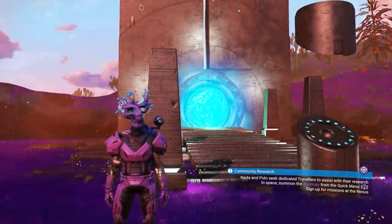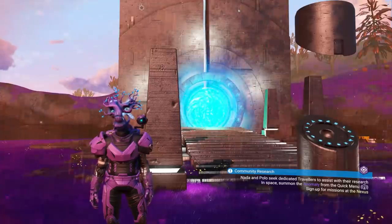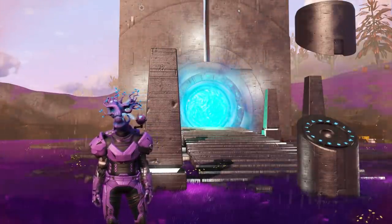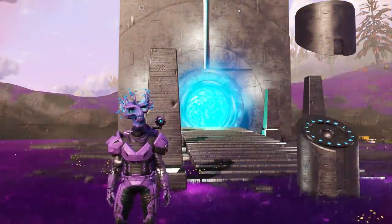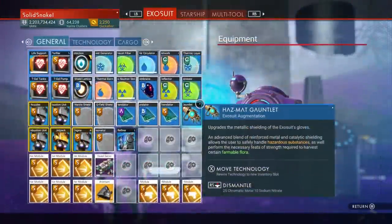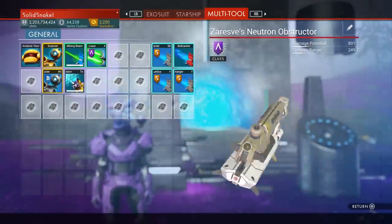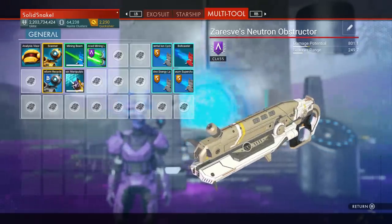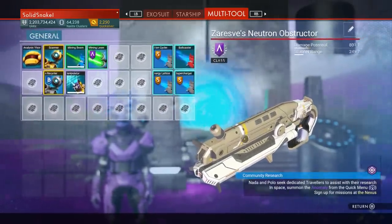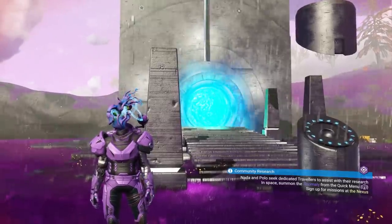The biggest thing with the Synthesis update — other than the personal refiner, which is the top tier personal refiner — is that they've added multiple multi-tools. Now instead of just holding one, like my A class right here, you can have up to three. You can have specialty multi-tools: one just for scanning and mining, one just for damage, whatever you want.